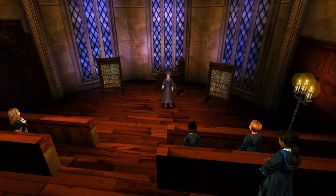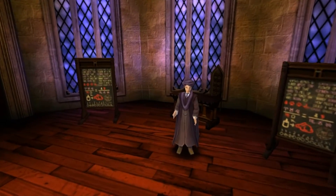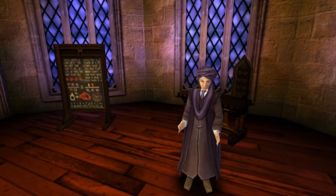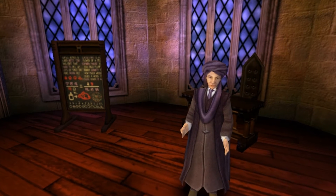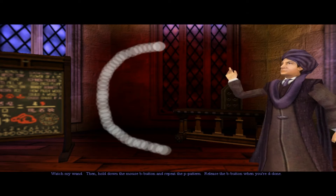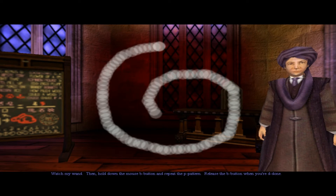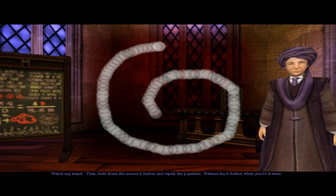I am Professor Quirrell. Today we'll learn how to protect ourselves against dark magic with the Flipendo spell. Watch my wand. Then hold down the mouse button and repeat the motion. Release the button when you're done. Let's try this.